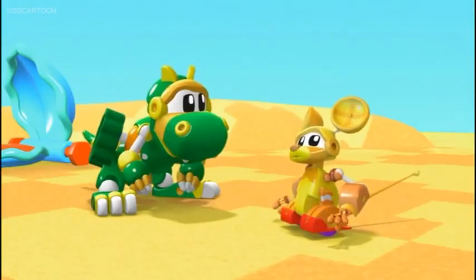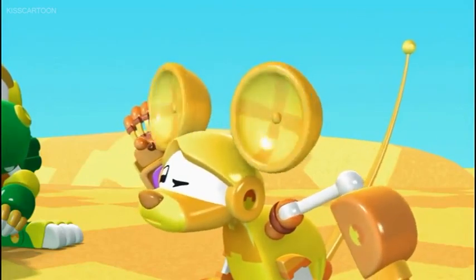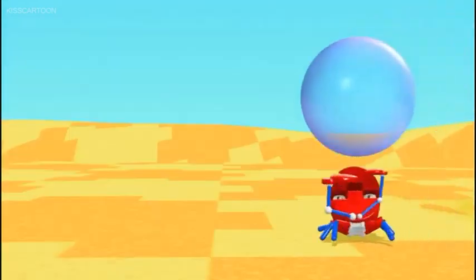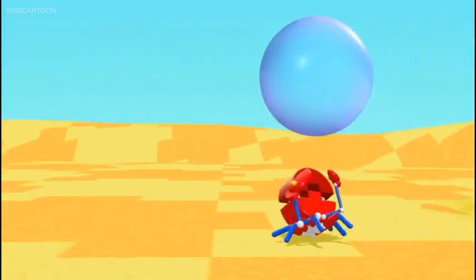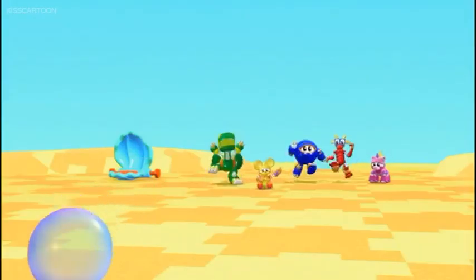We have to find him! But where should we look? Ooh! I hear something! What is it, Mouse? Look! That Gadget Crab has the Power Bubble! Gadget Crabs love to steal things! Catch it! Quick!